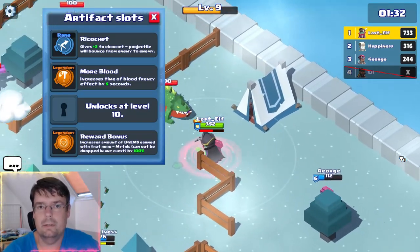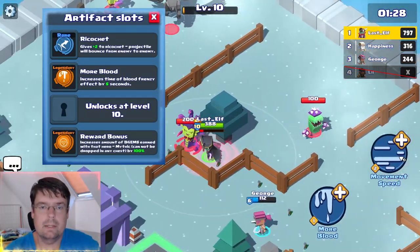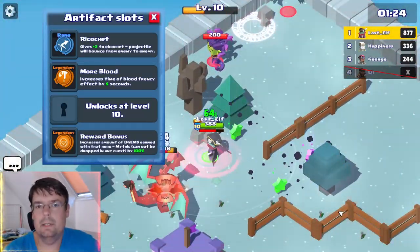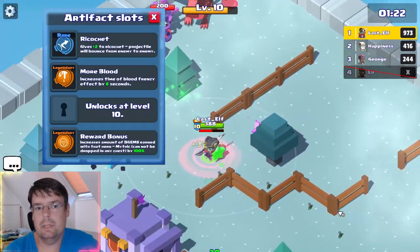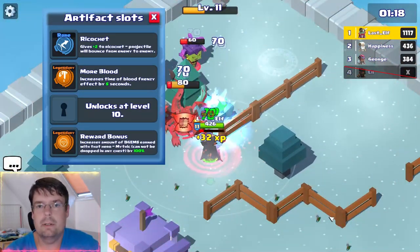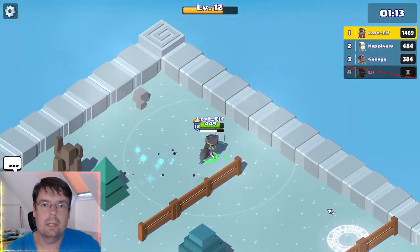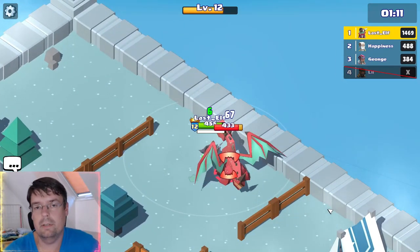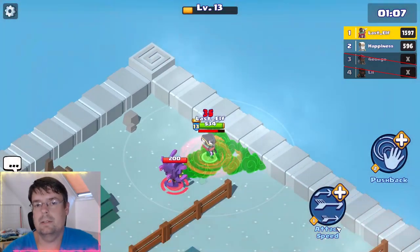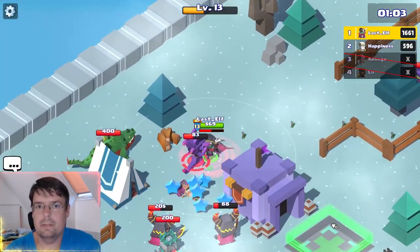The first one is the more obvious one, where you are increasing your DPS — so stacking damage, demon packs, or attack speed. But there is a better option in my opinion, which is the ricochet artifact or perk, which makes your attack bounce to more enemies. So with one attack you can attack 2, 3, or even more enemies, which gives more damage dealt, more healing done, and earlier blood frenzy mode.